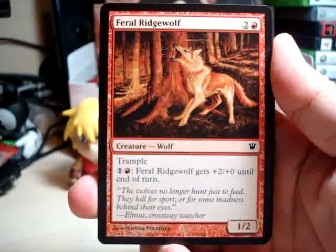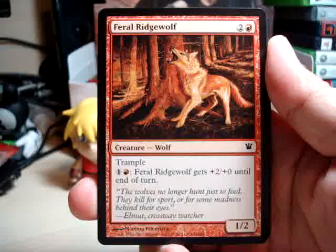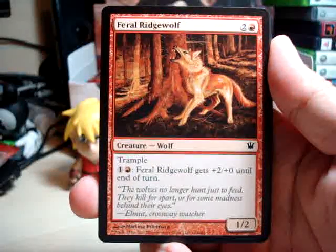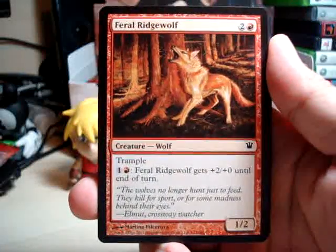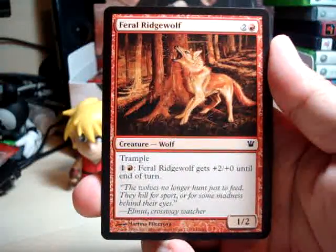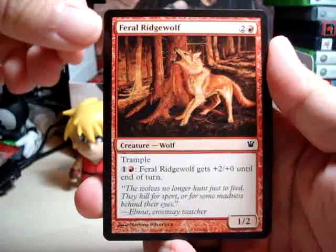So today we start off with a Feral Ridge Wolf. Pretty nice trampler, but it's a little expensive to play. I feel like it's only good when you activate its ability. I'm sure there's something you can play in combo with this, but nothing is coming to my mind right now. It's an alright card.